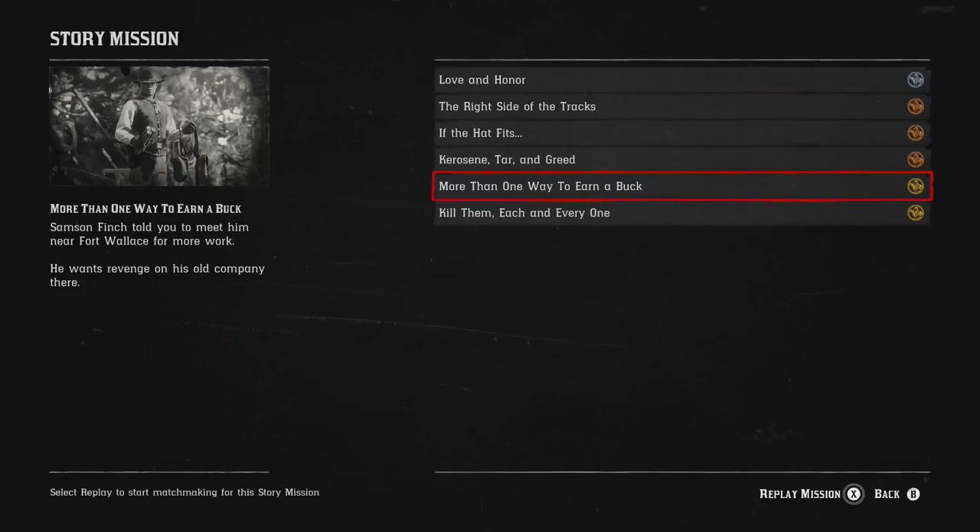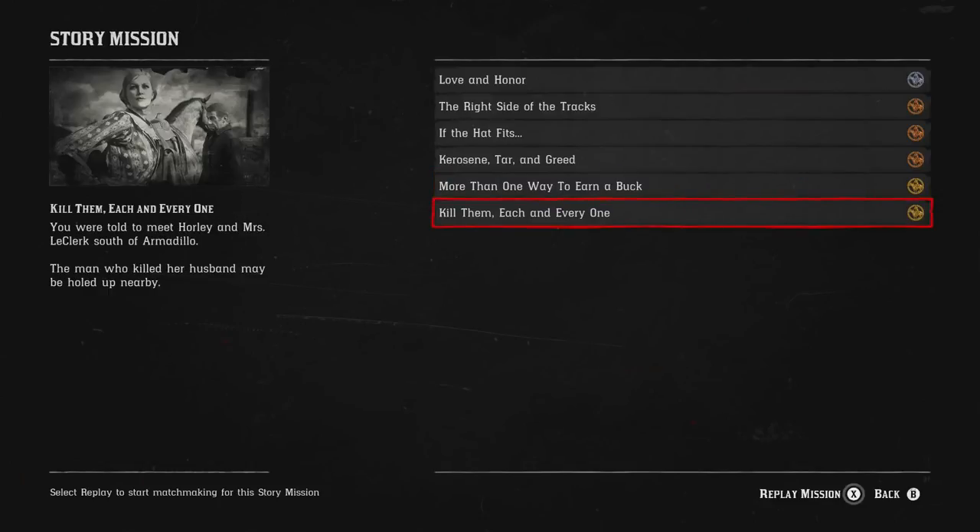When I first started Red Dead Online I was playing with Connor, then a couple of our mates joined us in the same posse from the very beginning. We got up to the mission 'More Than One Way to Earn a Buck,' completed it, then Connor went off to bed. I carried on playing and did the next mission, 'Kill Them Each and Every One,' and at the end of it I got a $250 bonus — that's how much I came out of the mission with, like $252.